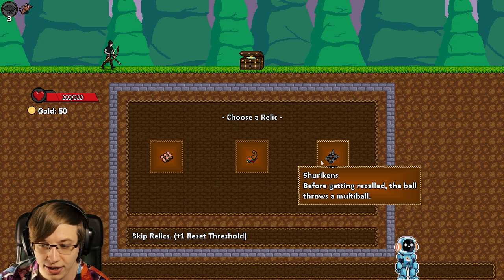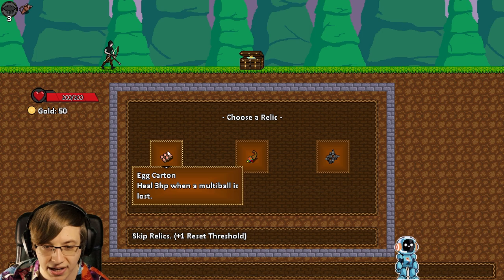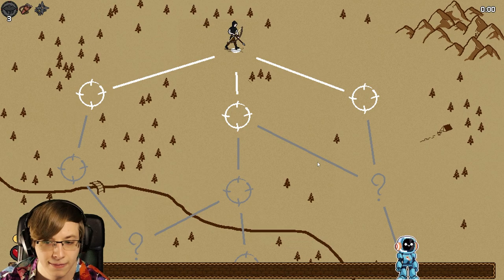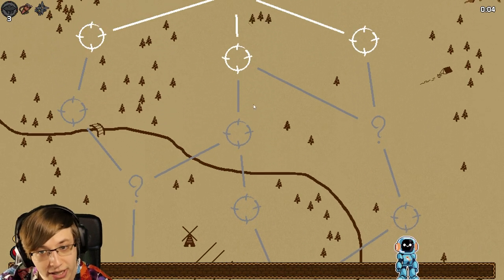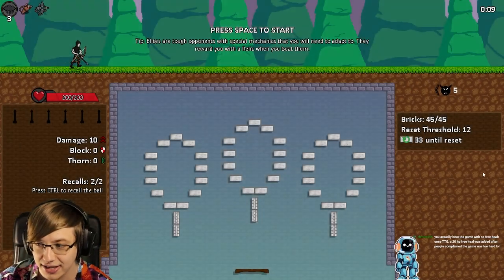Before getting recalled, the ball throws a multiball. Let's maybe do a recall build with the new Trebuchet. If we don't unlock the new character, maybe we try to get a fun Trebuchet build. But I really want to unlock the new character, because if it's anything like the Elementalist, that's going to be insane.